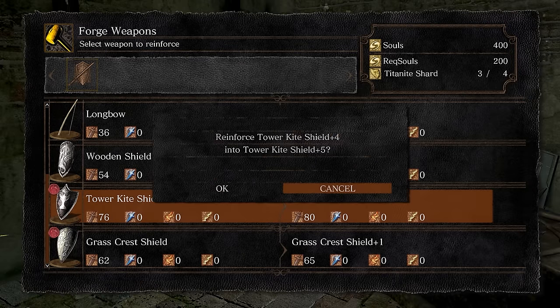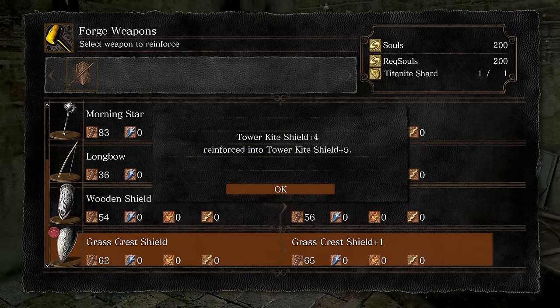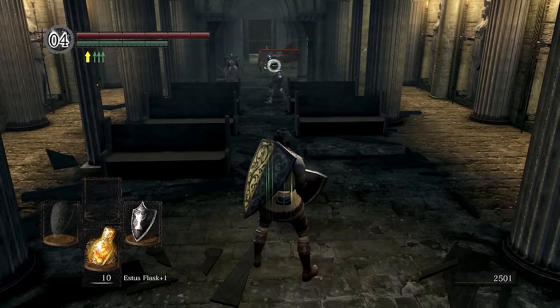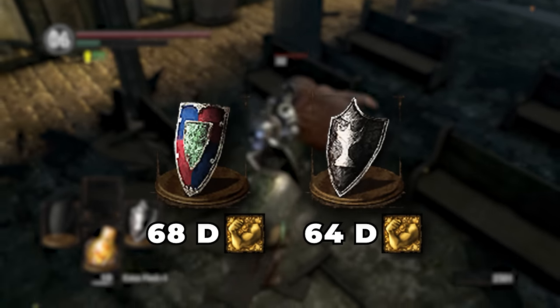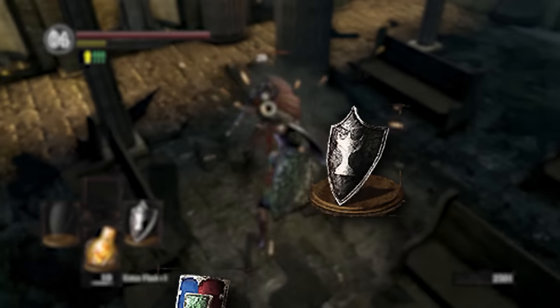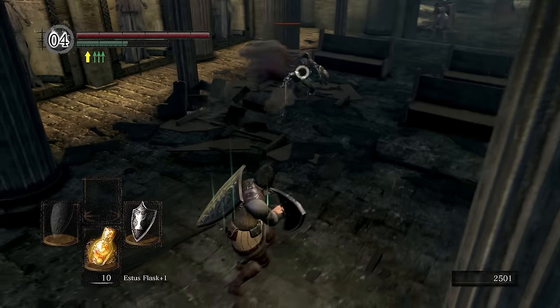With this newfound power unlocked, I finished up grinding and got my shield to plus 5. Now you might be asking why I didn't pick up the Night Shield, which has a higher attack power than the Kite Shield. Well, because I forgot about it. If you haven't noticed, I don't make the smartest decisions. In the future of this video, I will grab it.